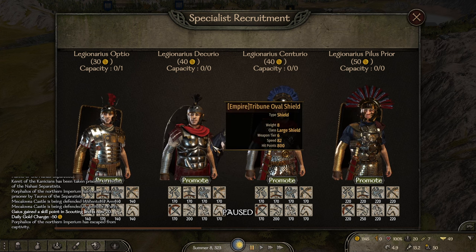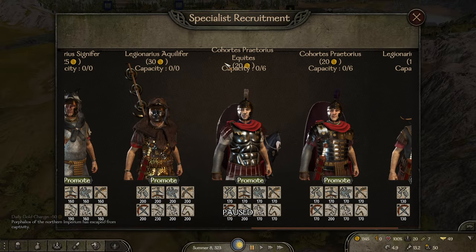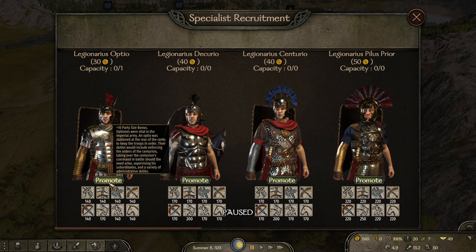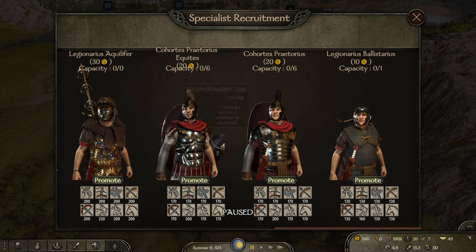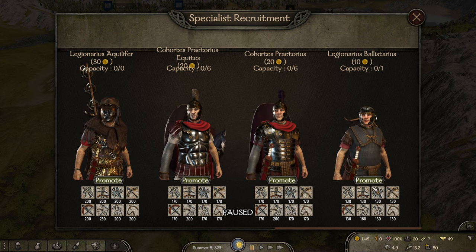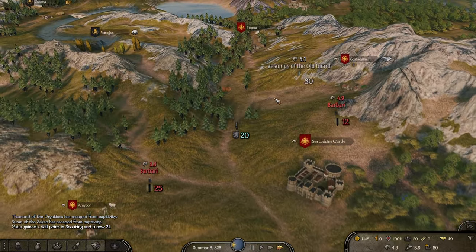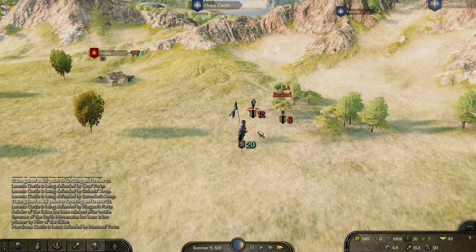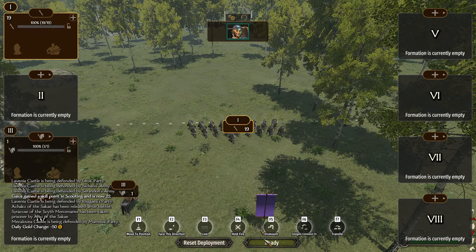One of the main reasons I wanted to play these guys is all the new units. We have the Optio, Canturio, Pilos Prya, Vexalaris, Signifier, and Aquilia, plus a bunch of other troops. We have the Decurio — a Roman cavalry officer — and then the Praetorians: Equitatius Praetorians and normal Praetorians. We also have the Legonaris Ballistus, a hand ballister that's a work in progress. This is specifically why I chose to play as the Romans again — I saw how much new stuff they'd included and I was very interested in showing you guys everything.